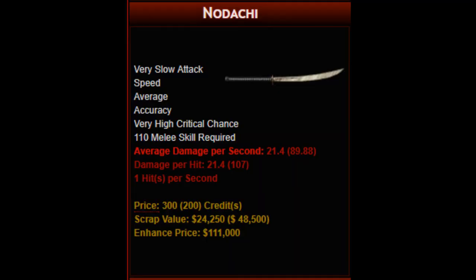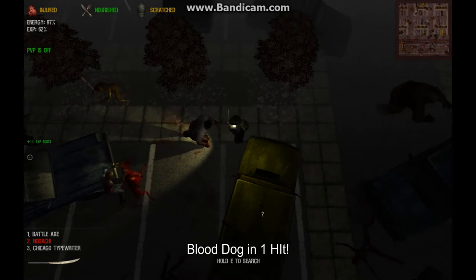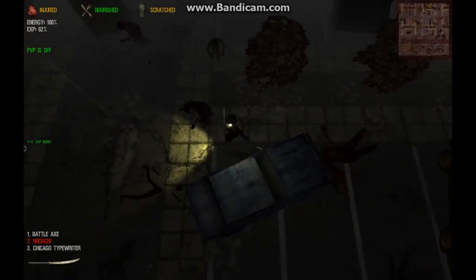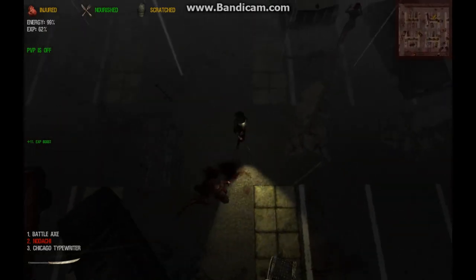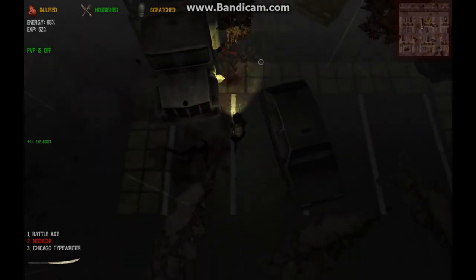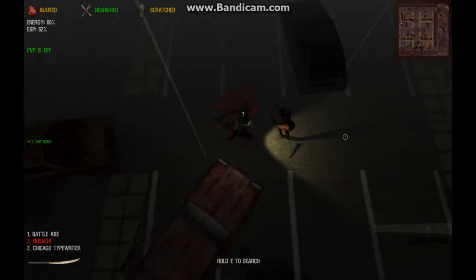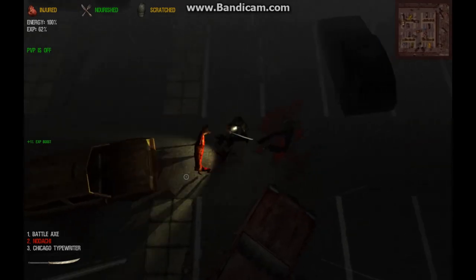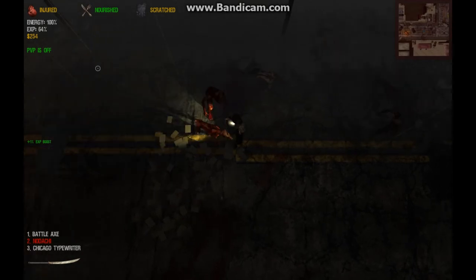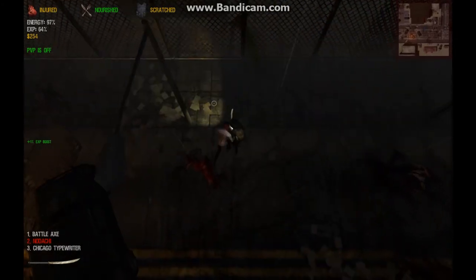The 110 proficiency nodachi is the first melee weapon that can exterminate blood dogs with a single critical hit. This means the nodachi can kill every normal or commonly seen zombie in the blue, green, and yellow zones. It also kills mutants such as bones, reapers, brutes, leapers, and spiders with fewer critical hits. Careful students are virtually invulnerable using this weapon in the orange zones. The nodachi is a very high critical chance blade that strikes once per second, delivering 107 damage points per critical hit. This is enough to make the weapon useful in the red and black zones, where it outperforms the battle axe and the katana against flesh hounds and against black and irradiated long arms.